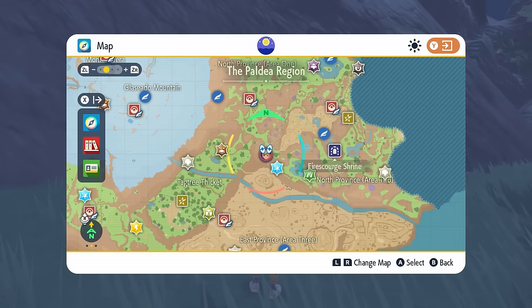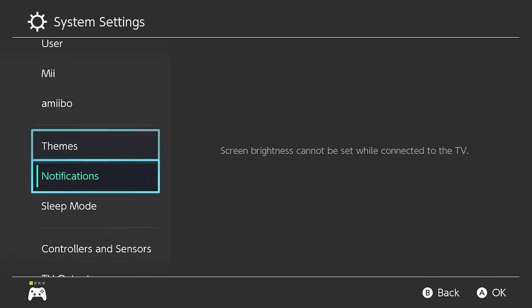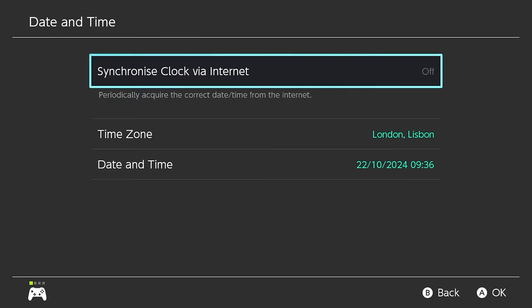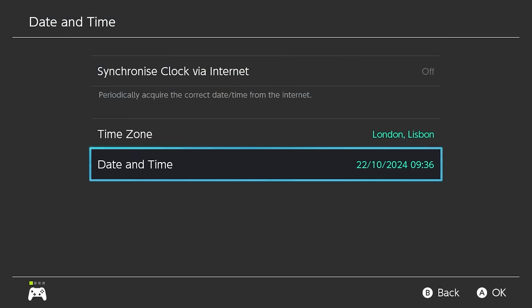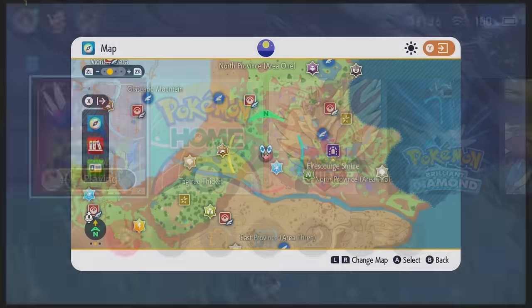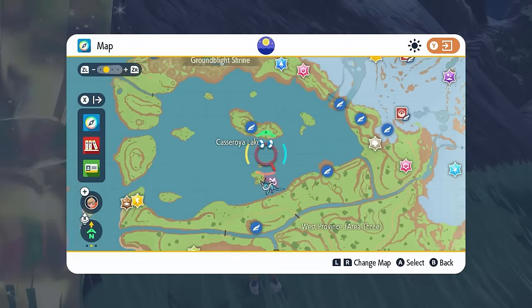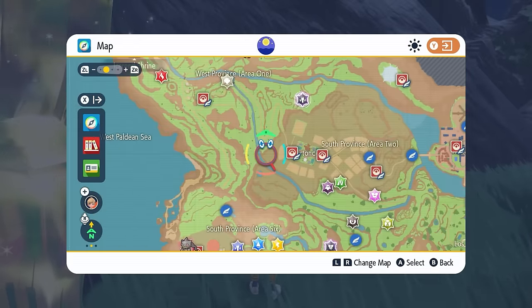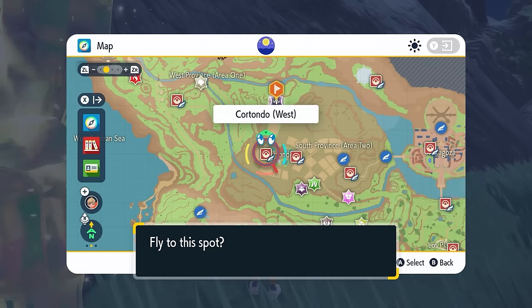Once you've beaten this seven-star Sceptile and want another one to appear on your map, hit your home menu, open your map, then go to System Settings, down to System, make sure your date and time synchronized clock is set off, toggle through the date and time options, hit okay, then come back into the game. This should respawn all the dens on your map, allowing you to locate the next respawned seven-star Tera Raid event for Sceptile and repeat the process.